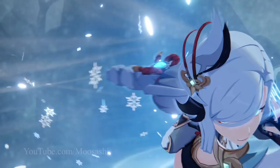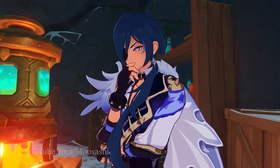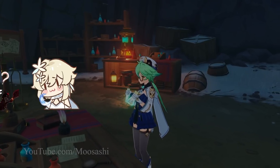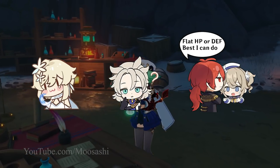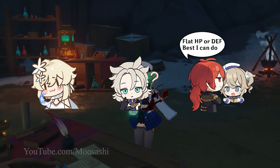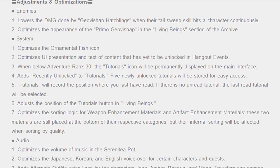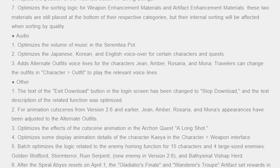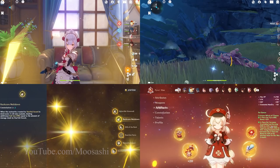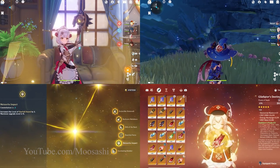Genshin Impact is, in my opinion, a considerably solid game as it stands. Are there issues? Certainly. Many would point to resin limits, all events being timed exclusives, and the RNG artifact system as major flaws. Those are not what we're discussing today. They could fall under the umbrella that is quality of life updates, but they've been discussed frequently enough. So, let's talk about some other quality of life updates that could be total game changers.